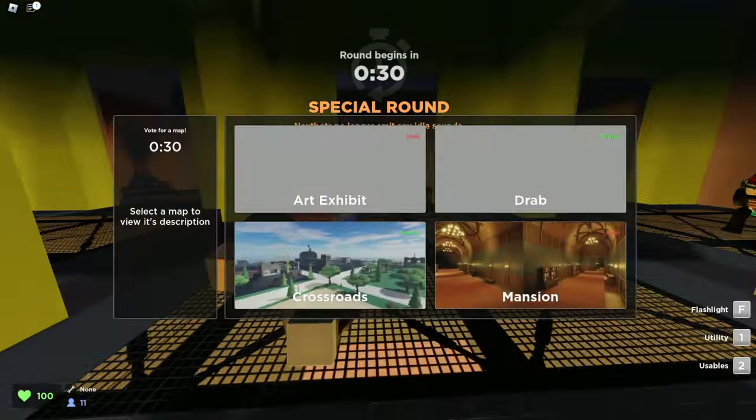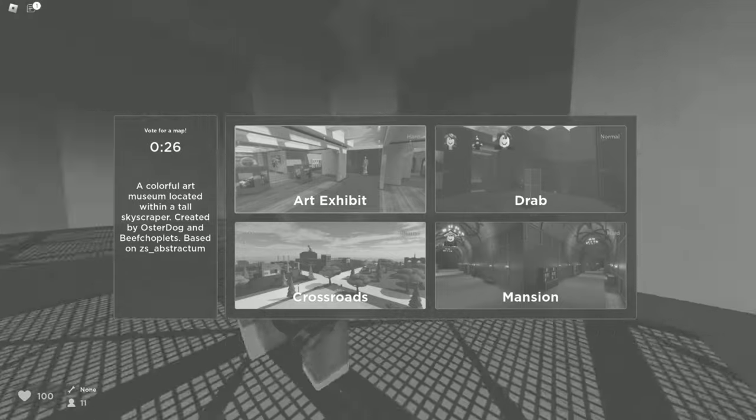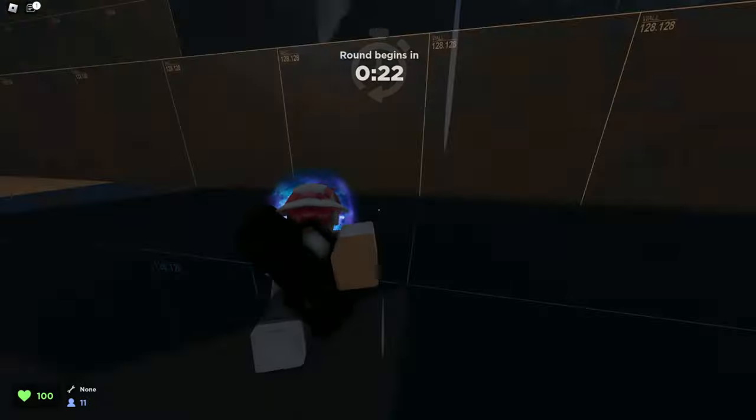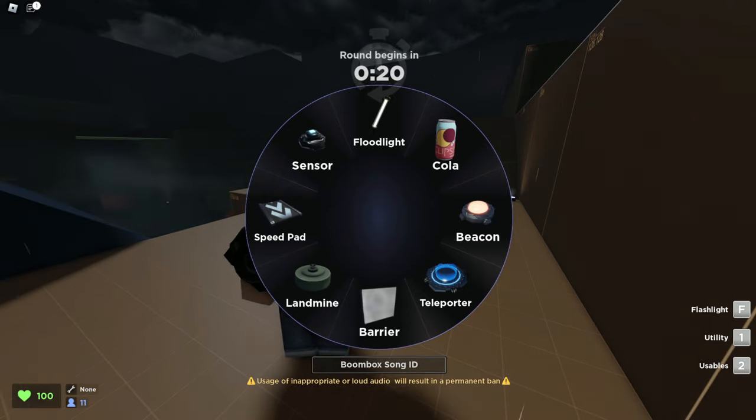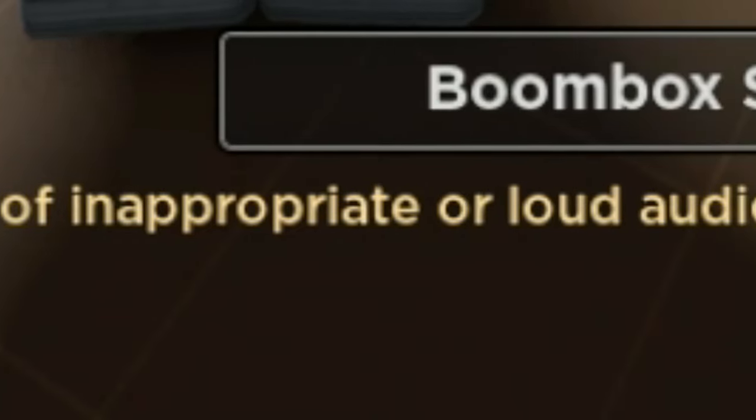Now if we go ahead and open up the usables — we'll wait until we get to the next match. After that interruption, we're back in the match. If we open up the usable section, which on PC is the number two button, we can see we have the boombox song ID. Usage of inappropriate or loud audio will of course result in a permanent ban.